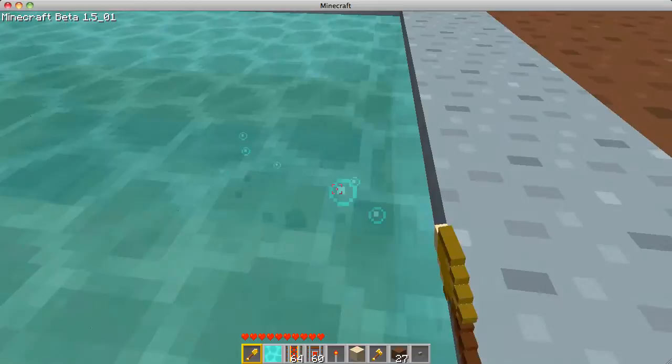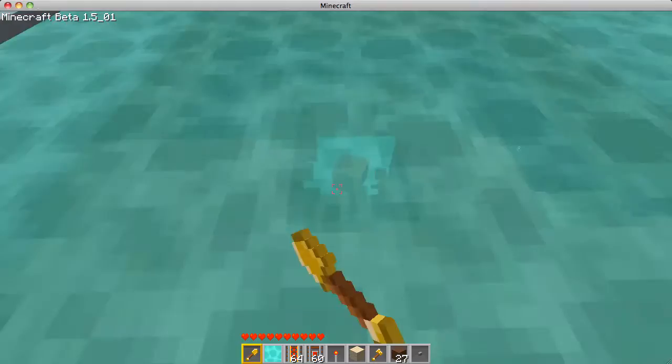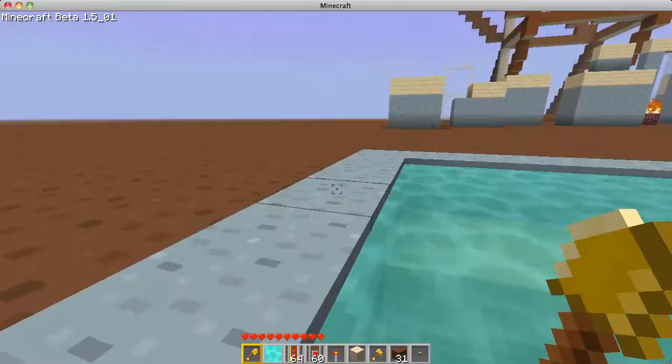I usually put glowstone at the bottoms of my pool just so you can see the depth, but this was just a quick tutorial. Pretty simple, but if you didn't know how to do it, now you do. So now that all the dirt's gone — a still pool — and it is a deep three blocks. Yep, three blocks. Voila! Pool.